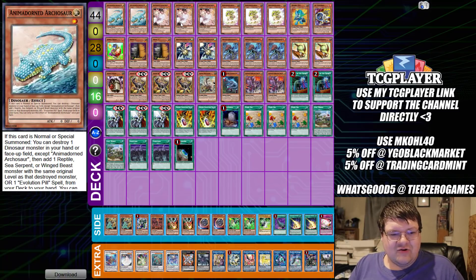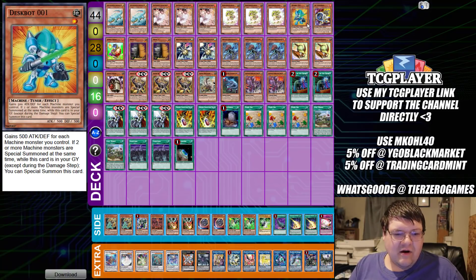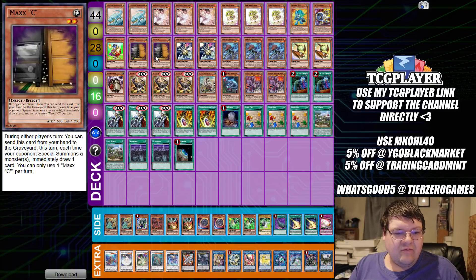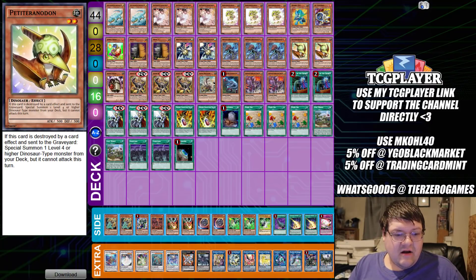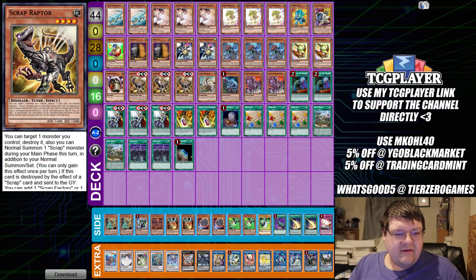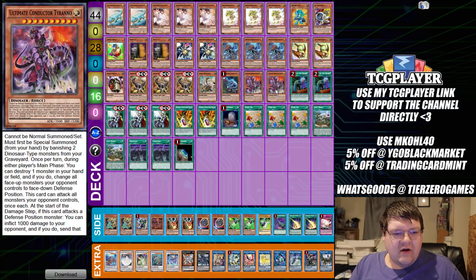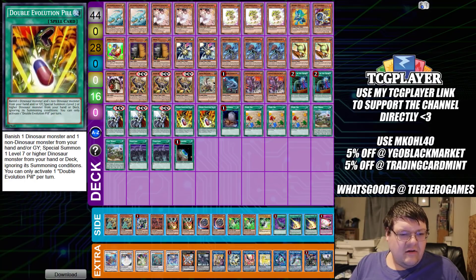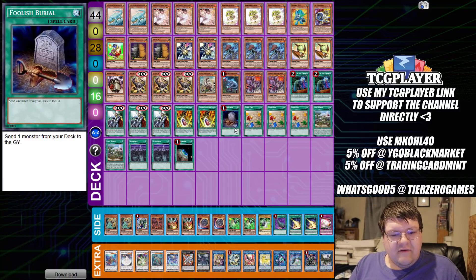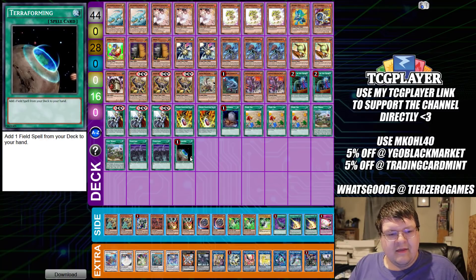So we have two copies of Animadorned Archosaur, triple copies of Ash Blossom going second, triple copies of Baby Tiragon, one copy of Destrudo, one Jet Synchron, one Dracoalero, two copies of Max C, two copies of O-Lion, triple copies of Miscellaneousaurus, two copies of Petiteranodon, one Scrap Refrigerator, triple copies of Scrap Raptor — I don't know why you're a dinosaur — one copy of Scrap Recycler, one Oviraptor, two copies of The Ultimate Conductor Tyranno. Then we have two copies of Called by the Grave, triple Crossout Designator, two Double Evolution Pill, one Foolish Burial, triple Fossil Dig, two Lost World, two Scrap Yard, and one Terraforming.